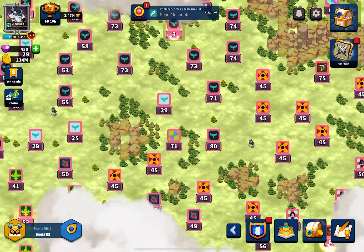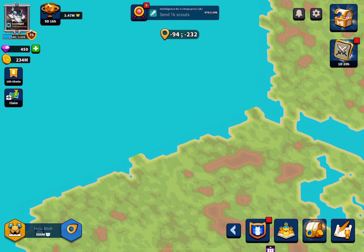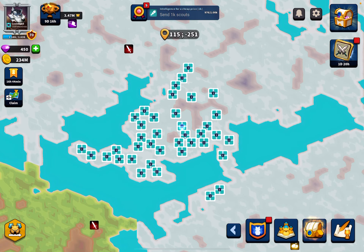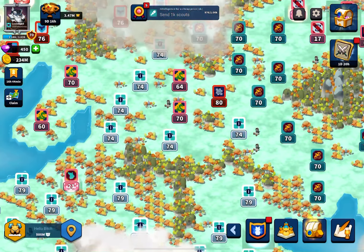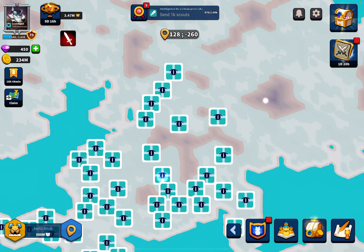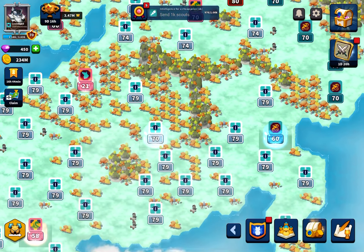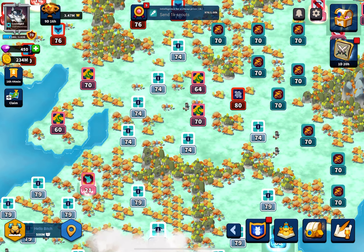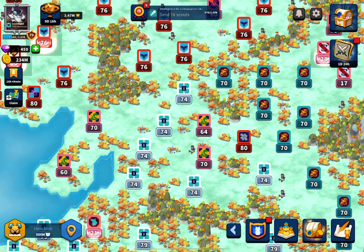Early game there are also a lot of neutral cities, and when new islands open up even more come into play. Those level-one lone cat cities you see all around at the beginning are decent jumps if you're bridging to a new area, but there's a higher chance of them being taken before you arrive — especially with a longer attack upwards of 30 minutes, so there's a bigger risk of being walled.